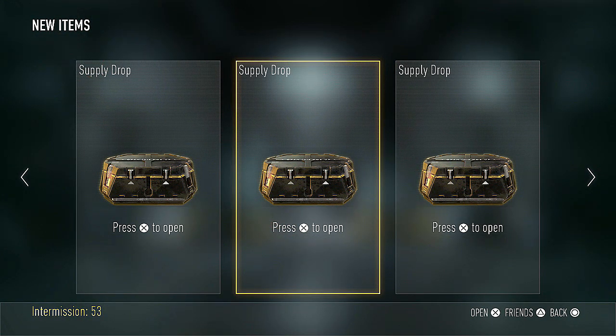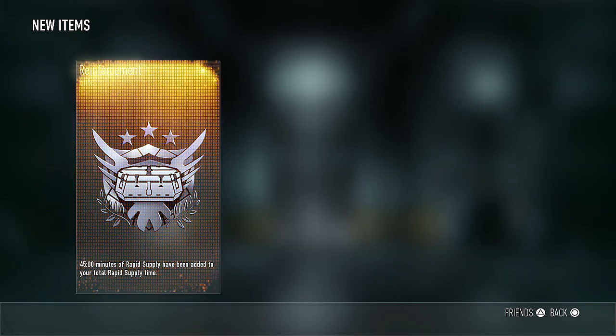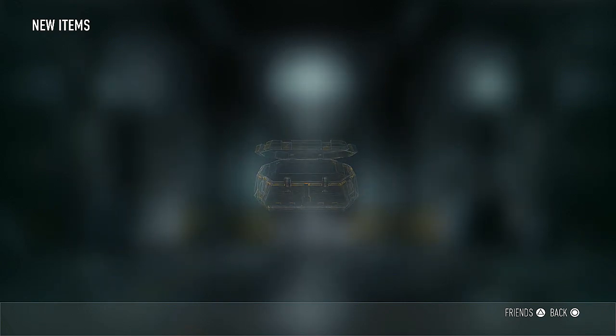If you're wondering why we only opened a set of two there — well, it's because 50 is not a multiple of three. Haha, math. I had to have at least one set of two. Anyway, back to sets of three. We got some rapid supply and some rapid supply — that is a good use of a supply drop. Didn't really get anything, but we basically got a free supply drop, so not bad.